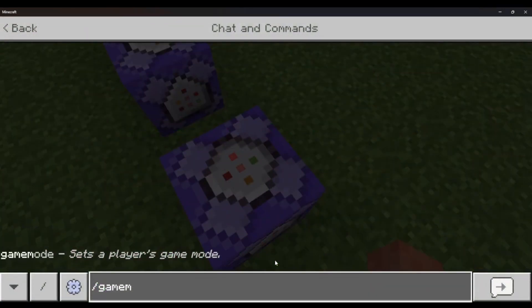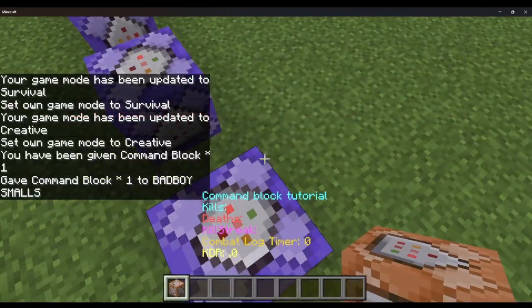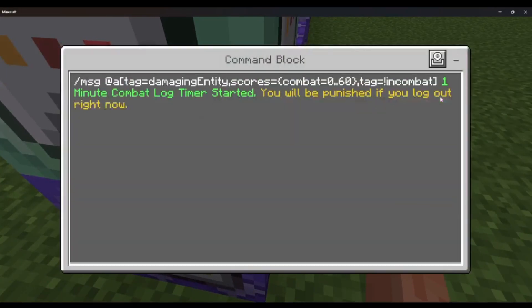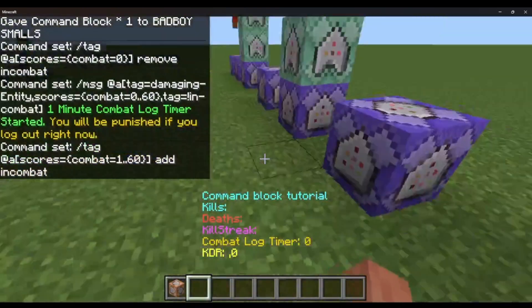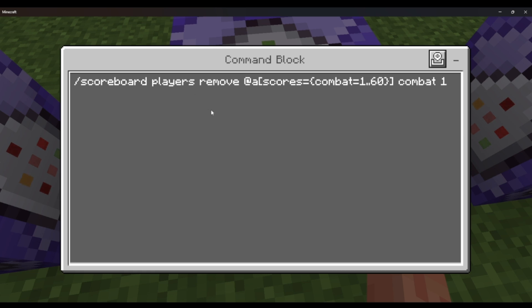You'll need a repeat always active command block. To get a command block, do slash give at s command_block. First: repeat always active — tag at a, scores equals combat equals zero, remove in_combat. It removes the in_combat tag. We need these tags so it doesn't spam the text. Second: repeat always active — tag at a, scores equals combat equals 1 through 60, add in_combat. Third: repeat always active — scoreboard players remove at a, scores equals combat equals 1 through 60, combat 1. This just removes one combat scoreboard point every second.